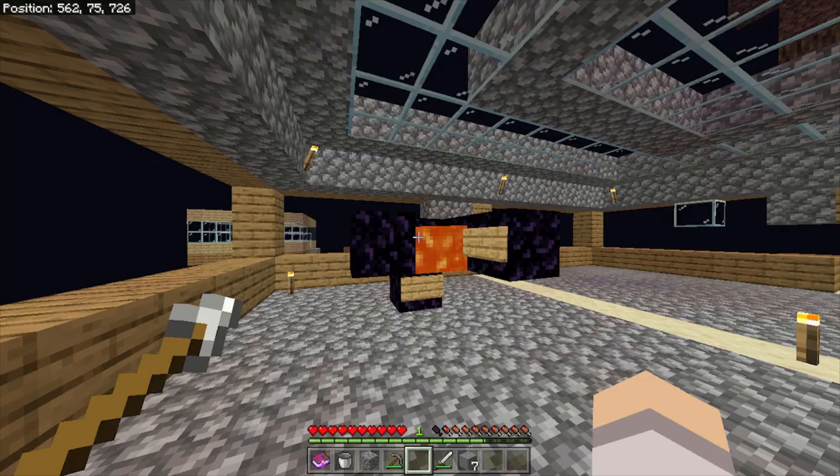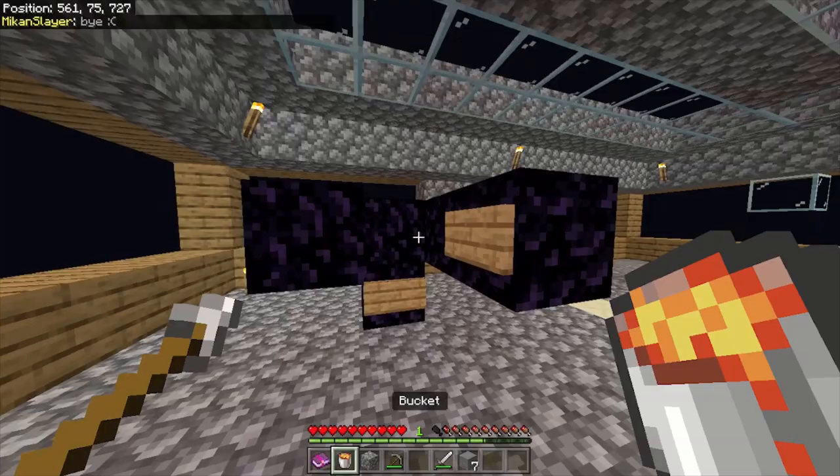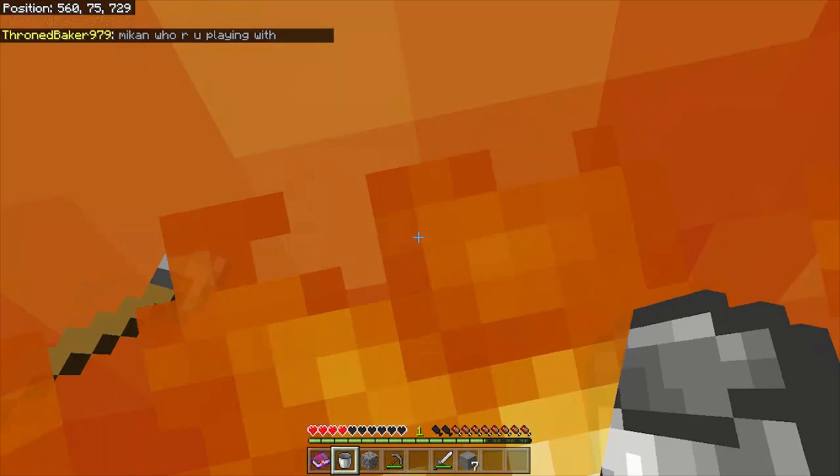Then we simply walk into the lava. Once respawned, we can see that we did drop the arrow when we died, but we still have it in our offhand.